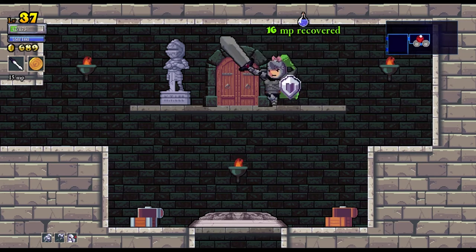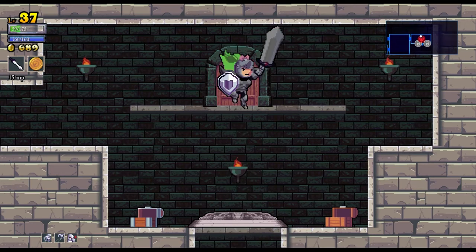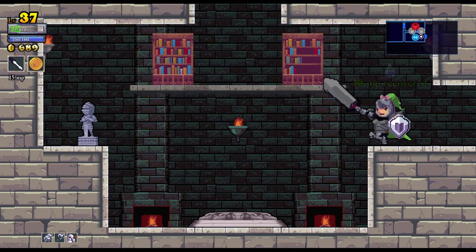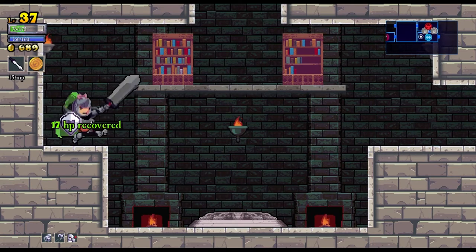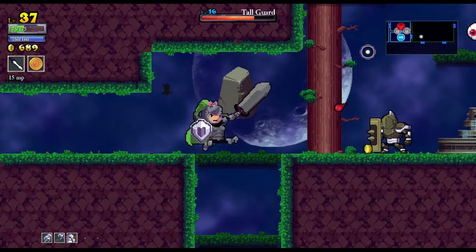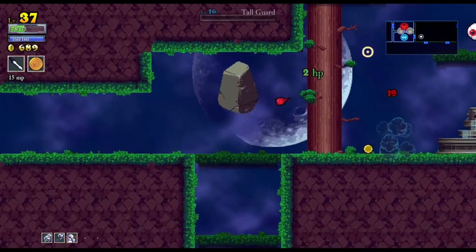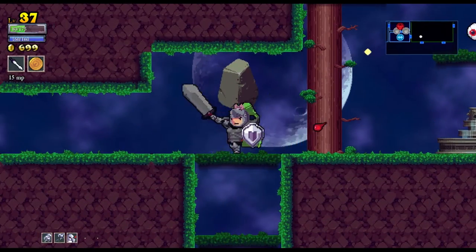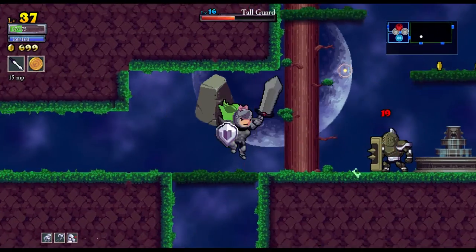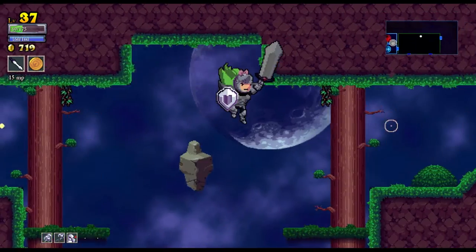I'm gonna try to kill the eye boss again — oh, I can't, I guess he's dead now. That would have been an easy way to farm gold actually. It's kind of nice they took that out because that would be cheap. I think this area is where I want to be — these enemies are harder but not impossible, I can kill them.